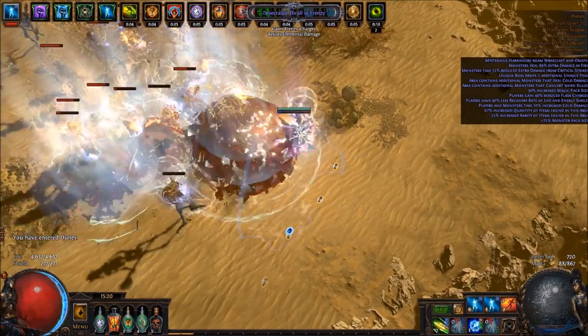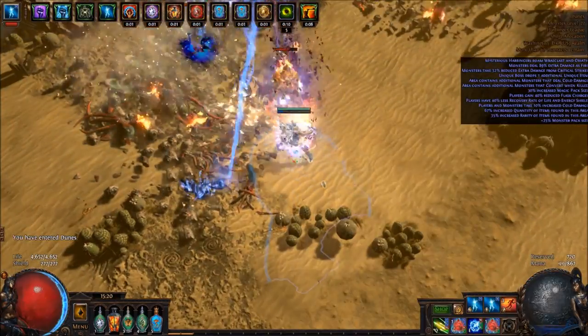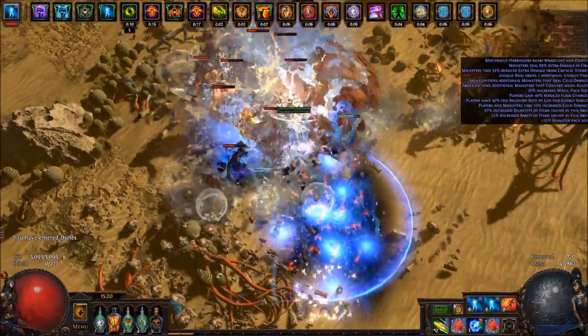We basically just use KB to get our souls for Vaal Power Siphon. Sit here and kill the Harbinger for a second.